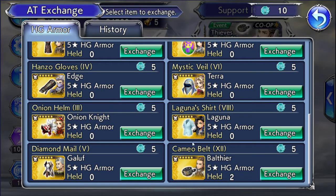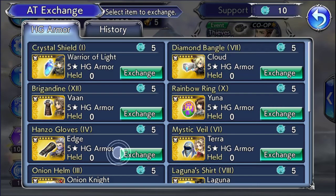So what we're left with is Balthier, Terra, Vaan, and Cloud. And I'm going to explain why I picked those four.